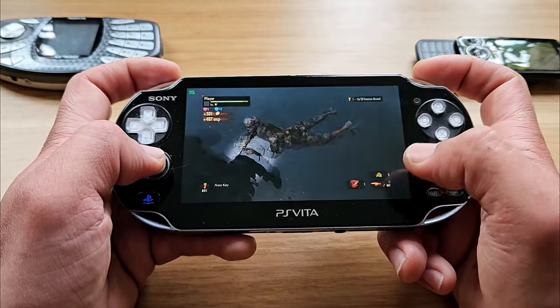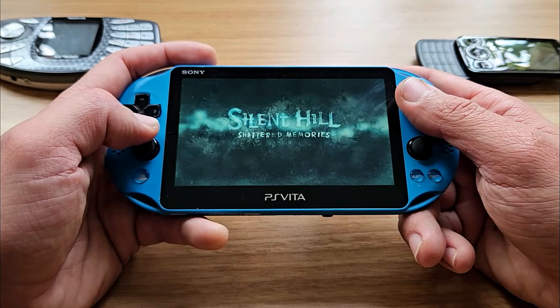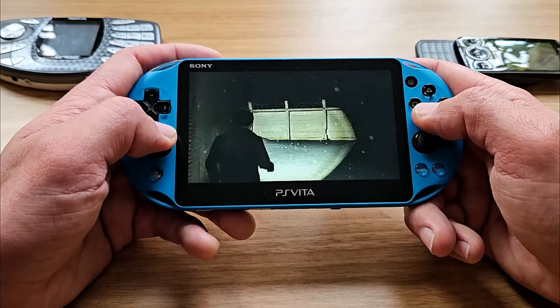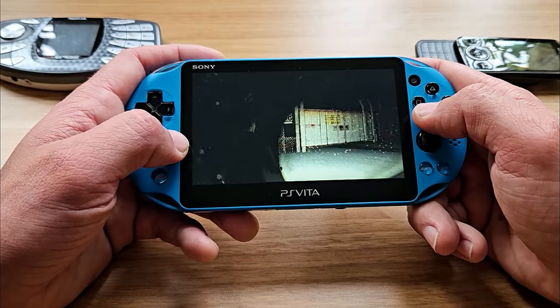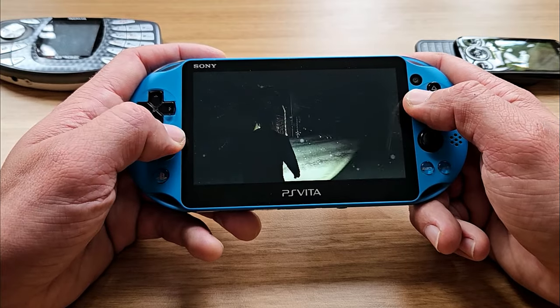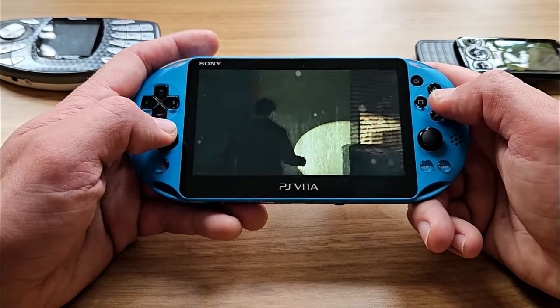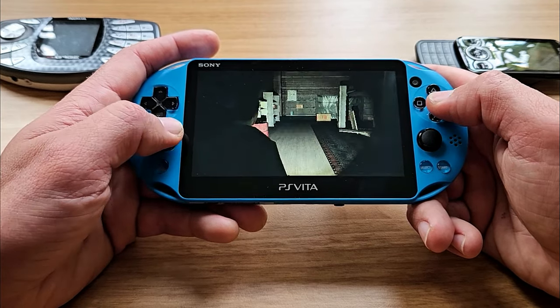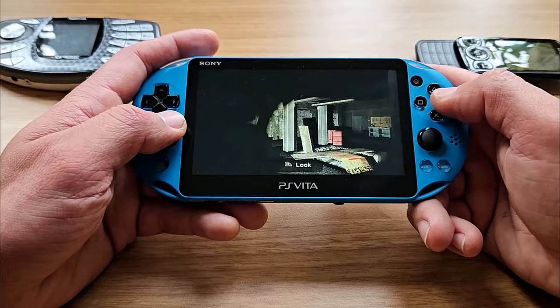Number 15: Silent Hill Shattered Memories, another horror masterpiece. It is a reimagination of the first game — it retains the premise but is set in a different fictional universe, with a different plot and altered characters alongside new ones. Not as good as Origins in my opinion, but it absolutely deserves to be on this list.